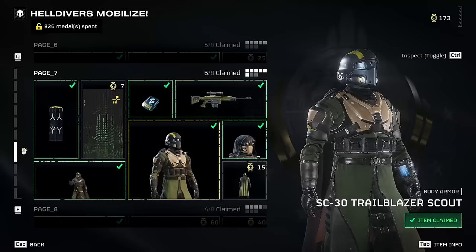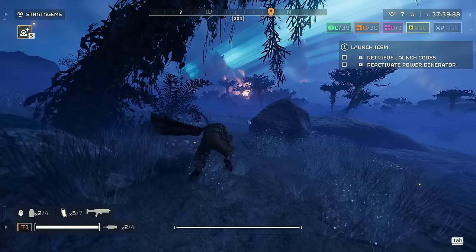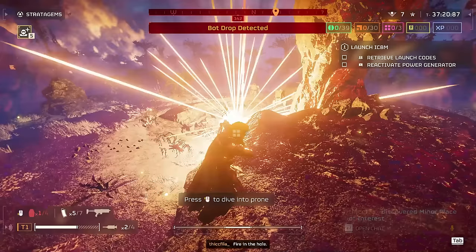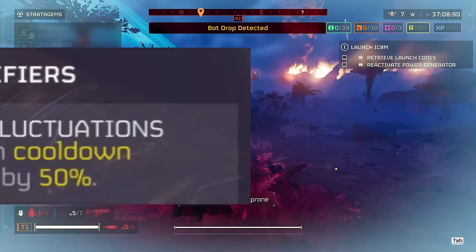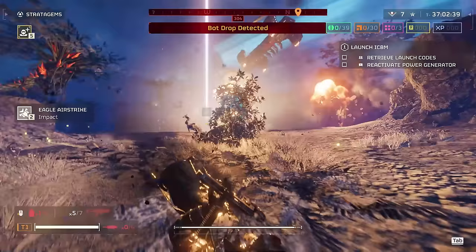In my last farming video I showed that you can use the scout armor, which allows you to ping the map and show enemies, but you can also use this to find areas of interest. The armor itself literally tells you where areas of interest are if you hover over them. I did some testing and it doesn't work with certain modifiers — the area of interest indicator doesn't work with orbital fluctuations, though it will still ping most enemies.